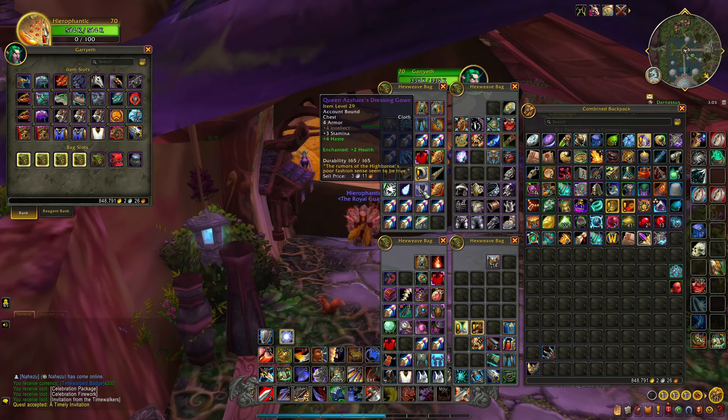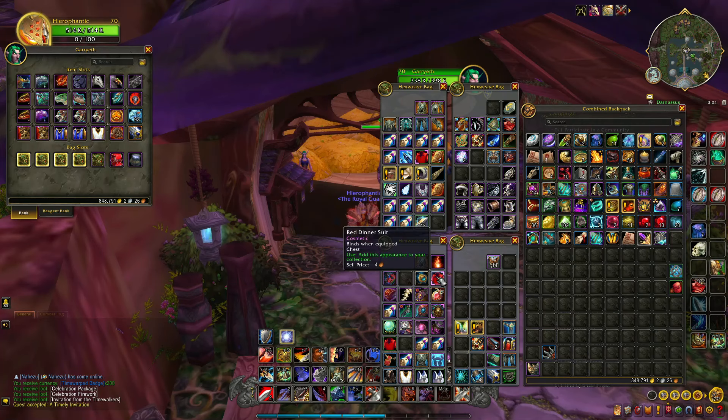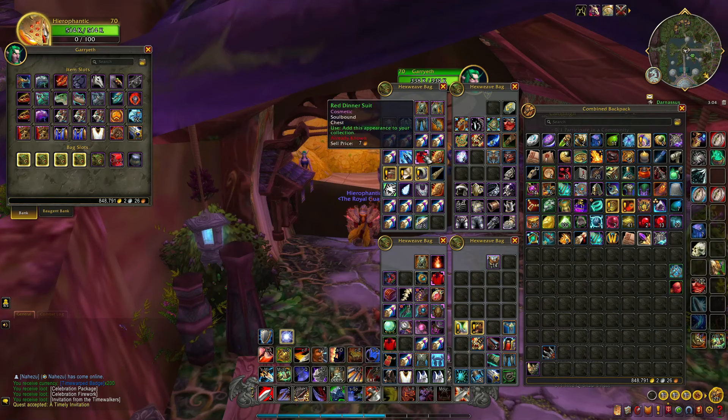Queen Azshara's Dressing Gown, enchanted with plus two health — this is an archaeology thing, I think I dug this up in Azshara. Pretty cool. Sky Shard for the mount — I think from Halani maybe. Ace of Tigers. Broken Kyrian Flute for some reason. Some random quest items. Five Arcanite Bars — leftover from when I was making my Thunderfury because I did it all myself.